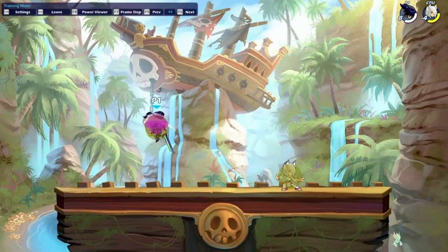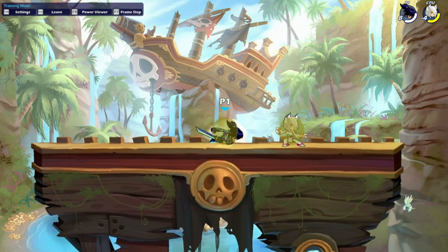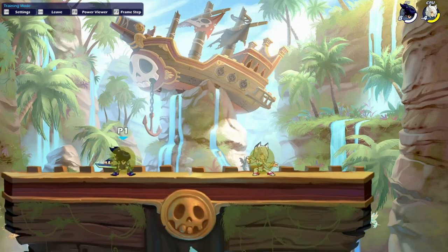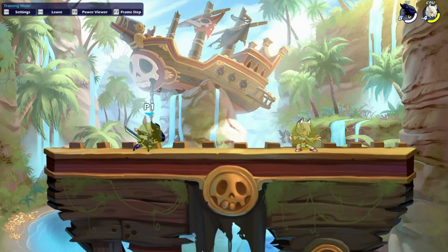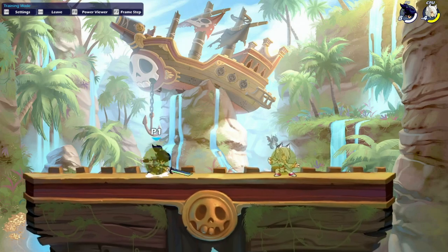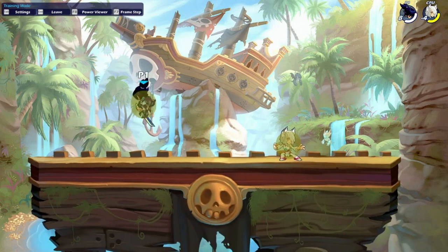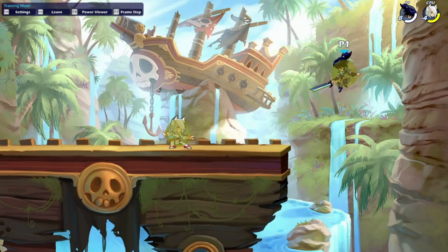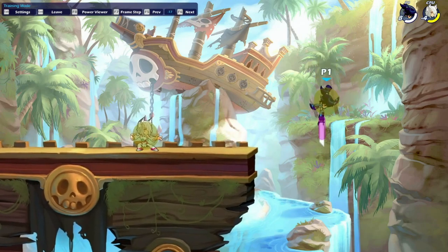Sword recovery is very fast to come out and it's going to have a hitbox that basically covers your character perfectly. This move is really good at challenging people above you, and it's also going to be able to hit stacked and grounded, which is really nice. You can also move horizontally as normal during the startup, active, and recovery frames of the move. This is also a really good kill option on sword.